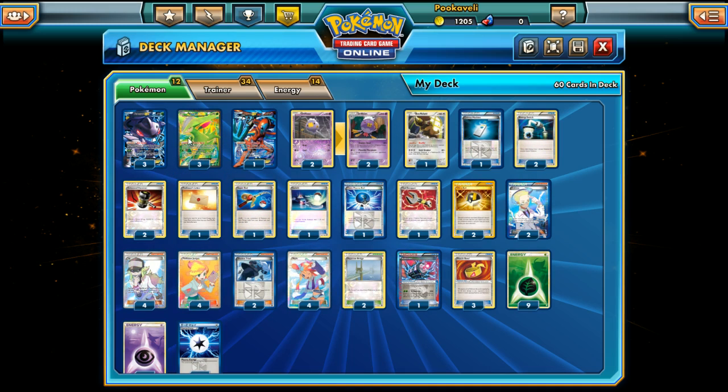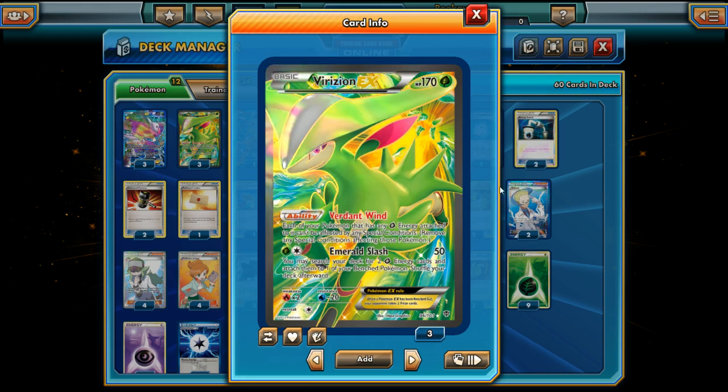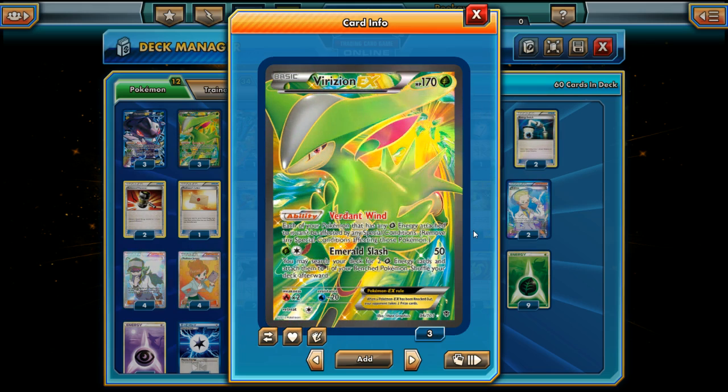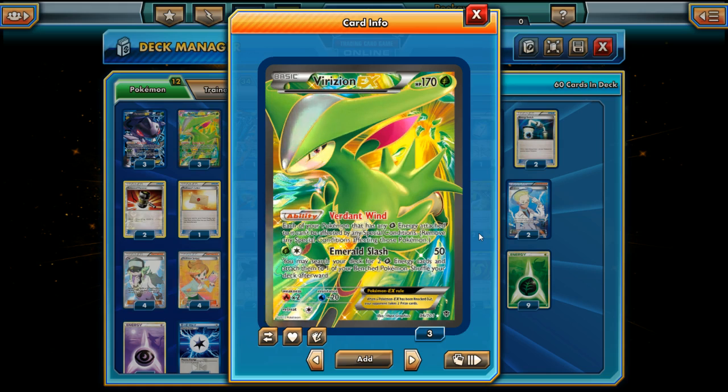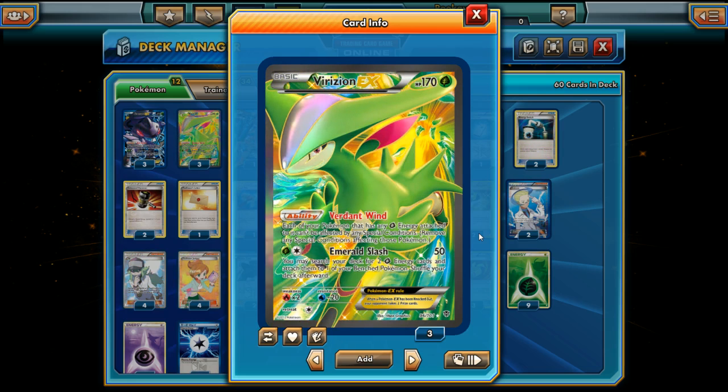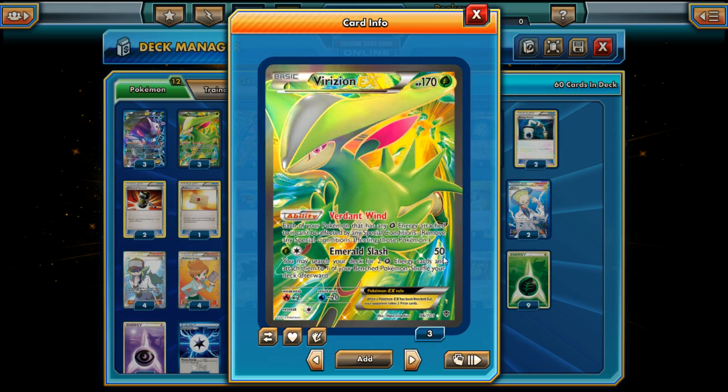The two main Pokémon in the deck are Virizion EX and Genesect. Virizion EX has 170 HP and its ability Verdant Wind means each of your Pokémon with any Grass Energy attached can't be affected by any Special Conditions. This is very strong against decks that rely on Hypnotoxic Laser for poison damage or Accelgor decks that try to paralyze you — Verdant Wind shuts all that down.